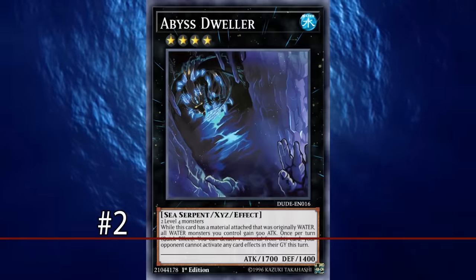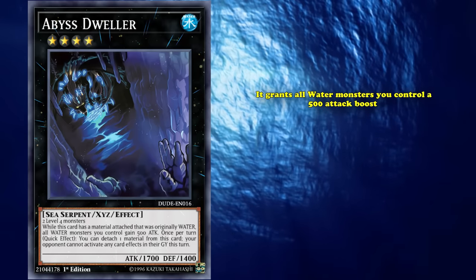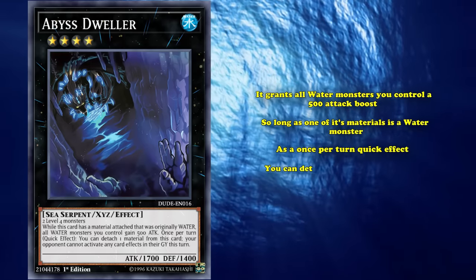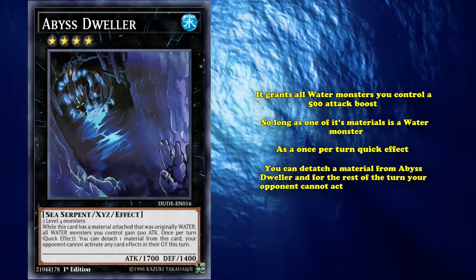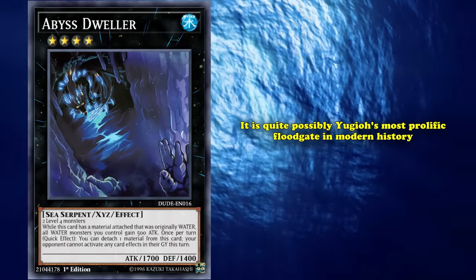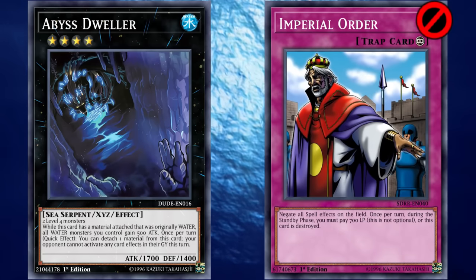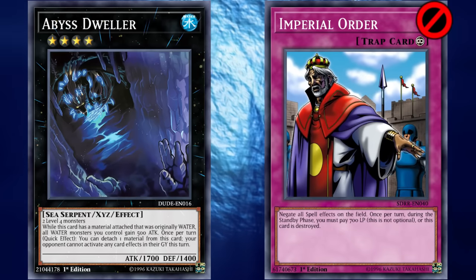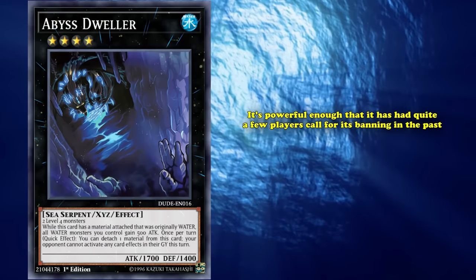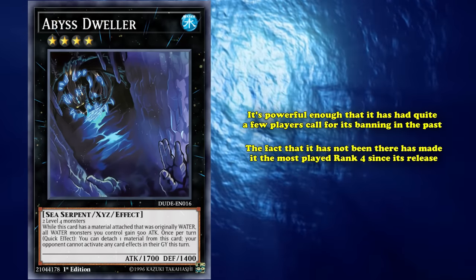Next up at number 2 on this list, we have Abyss Dweller. This is a Water Sea Serpent with 1700 attack. It grants all Water monsters you control a 500 attack boost as long as one of its materials is also Water. Also, as a once per turn quick effect, you can detach a material from Abyss Dweller, and for the rest of the turn, your opponent cannot activate any card effects in the graveyard. Abyss Dweller is quite possibly Yu-Gi-Oh's most prolific floodgate in modern history. While other floodgates are certainly more powerful — a card like Imperial Order is banned for a reason — Abyss Dweller is at the very edge of what you can allow in a floodgate monster without getting an express ticket on the ban list, though it's had quite a few players calling for its banning. The fact that it hasn't been banned has made it the most played Rank 4 since its release.